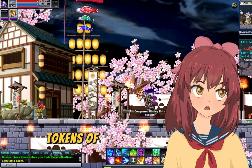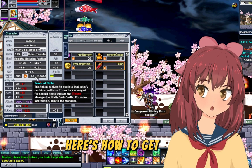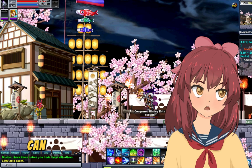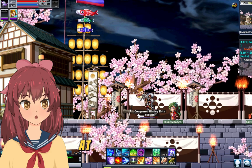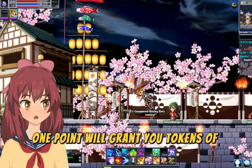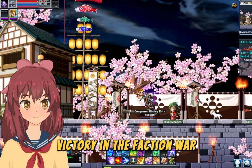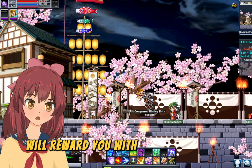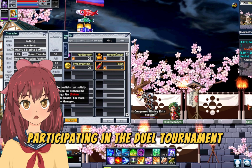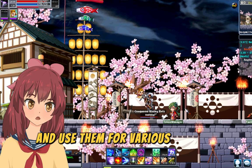Tokens of Strife are a special currency you can earn in-game through various activities related to conflict and competition. Here's how to get them: complete daily quests in the Netherworld, participate in the 10-minute war and earn at least one point, contribute to your faction's victory in the Faction War by earning at least one point, and participate in the Dual Tournament held every Sunday. By engaging in these activities, you can stock up on Tokens of Strife and use them for various in-game purposes.